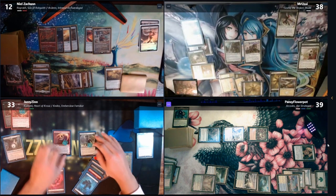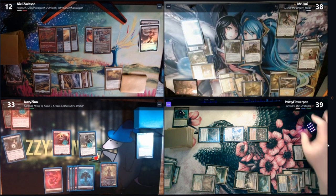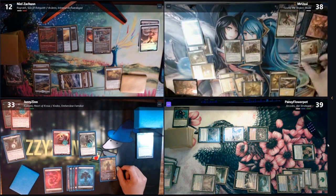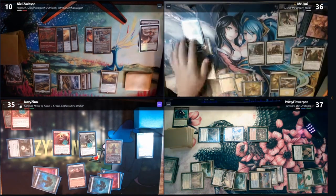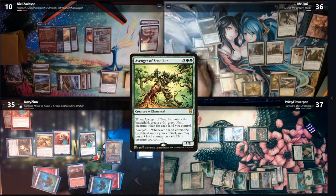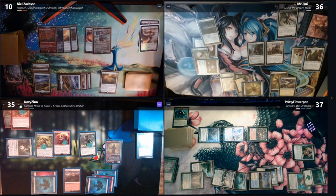Tap, draw. Keep draw. Main phase one — we're going to exile Elesh Norn. You all take two, you all take two, I gain two. Seven. We'll do Avenger of Zendikar — three, four, five, six: six 1/1s. He gets a plus one, plus one counter. I draw a card. Plus one, plus one. Draw. Six 1/1s — well this is going to be confusing.